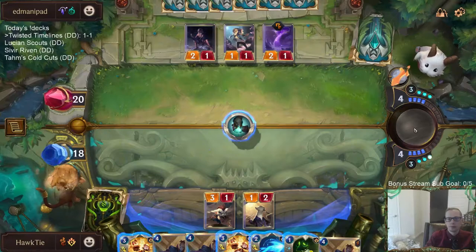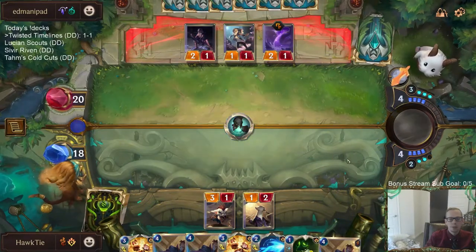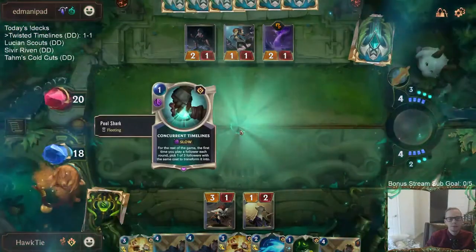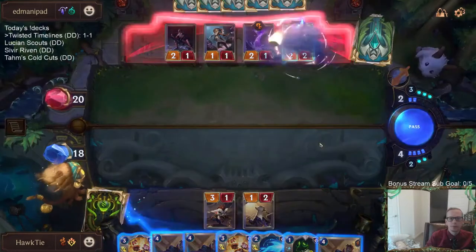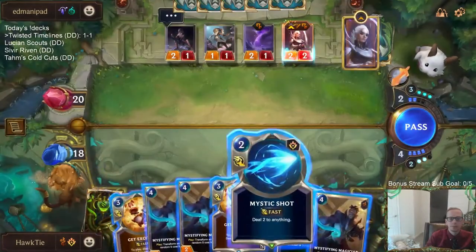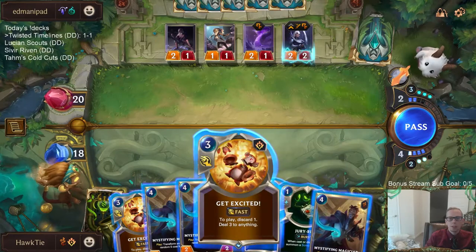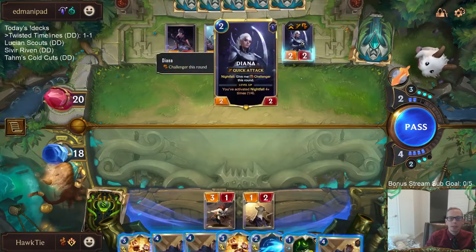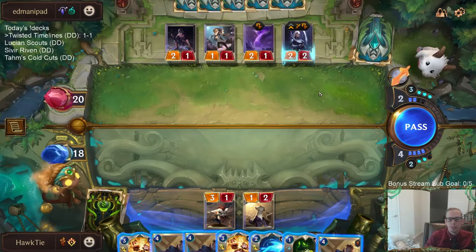Timelines! They probably have Pale Cascade and stuff to protect Diana — we saw in game one when we tried to Mystic Shot they could protect. Do we get those protection spells out of their hand? I could fire off Get Excited right away, and then they just keep those in their hand for later.